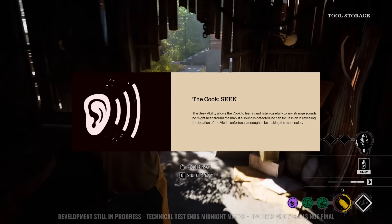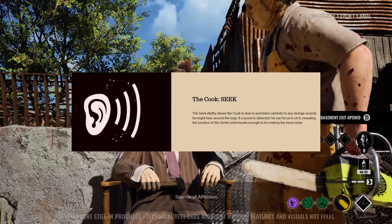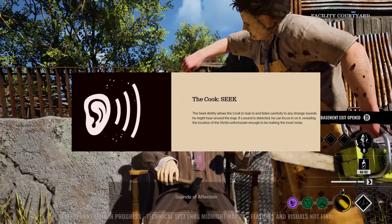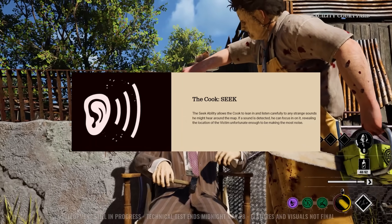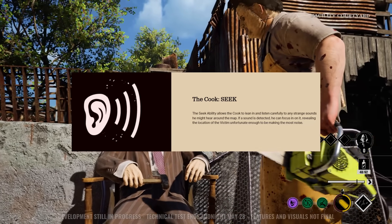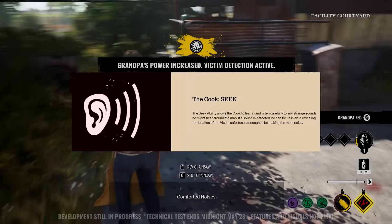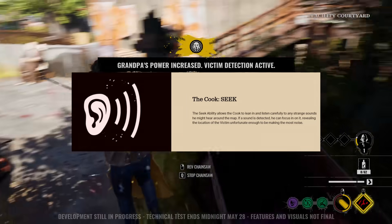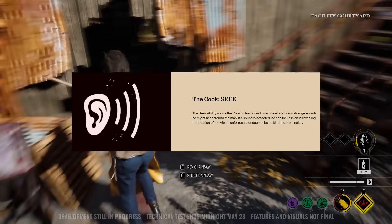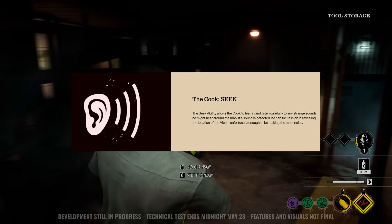Now let's talk about the family abilities. The Cook has the ability to Seek — similar to Sunny's ability, he's able to track down enemies that are moving, but if they're not moving, he can't track them. That information is vital when victims are trying to get stuff done, and the Cook can provide it to his team so Bubba, Hitchhiker, or even new killers in the family can go in and eliminate another victim.